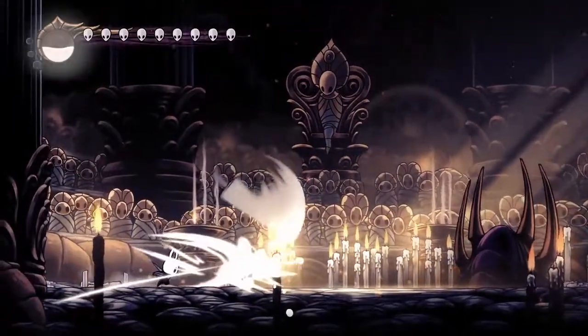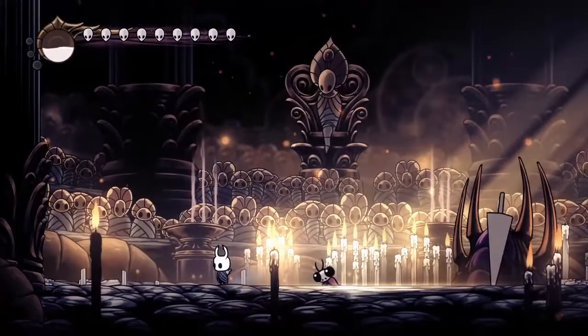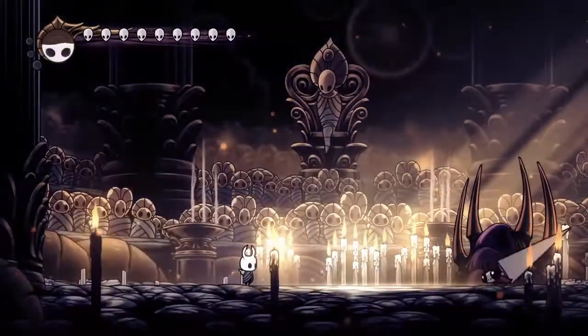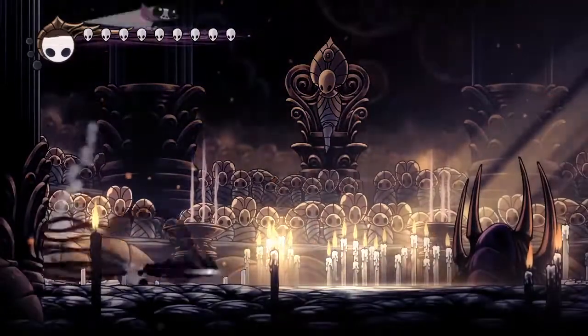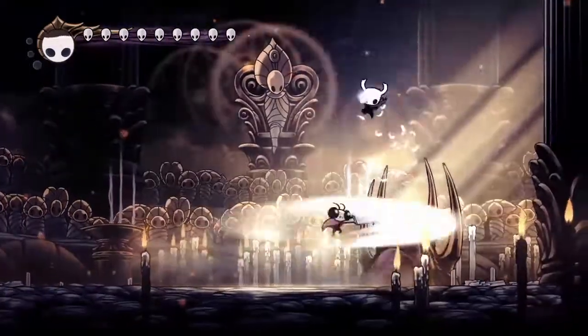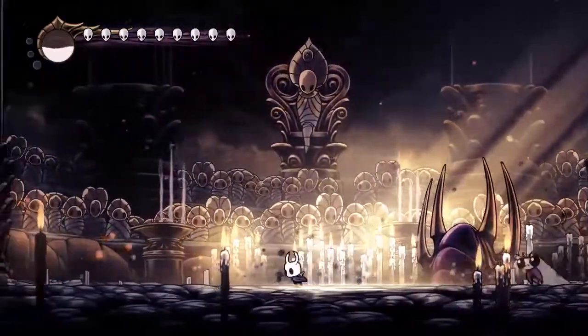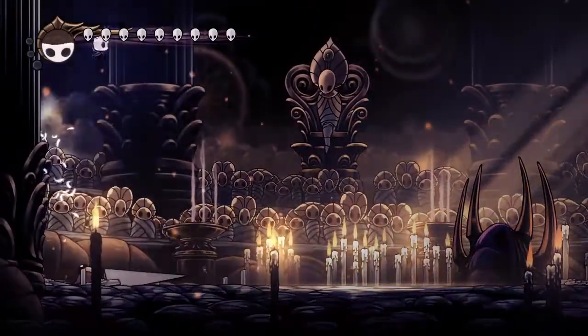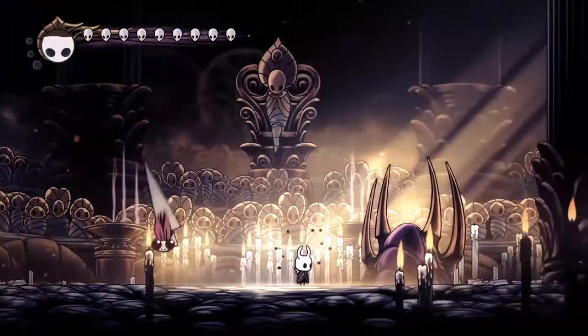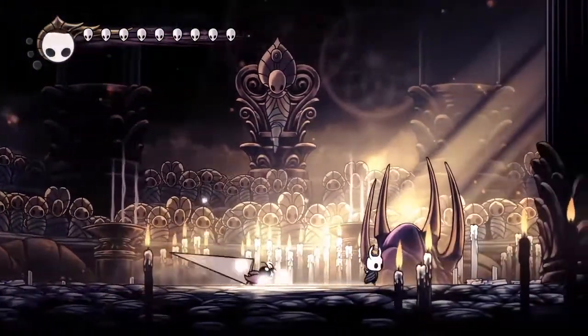The slam — there's a couple of things you can do; you can just leave it completely. But if you're confident enough, once he's done the slam, if you approach him slightly, he will do another attack that goes behind him and you can go in and get another hit afterwards. We'll go close and then get a hit in, then jump over him with wall jump because he's a bit close. Go forward, get a second hit in.